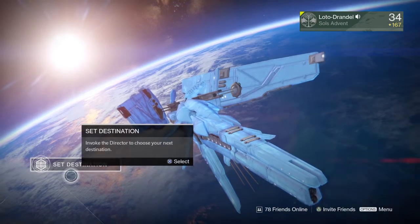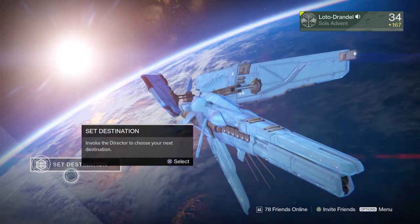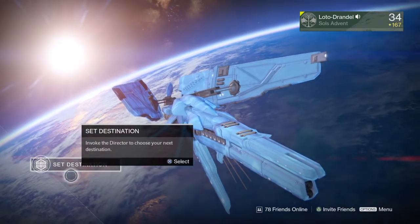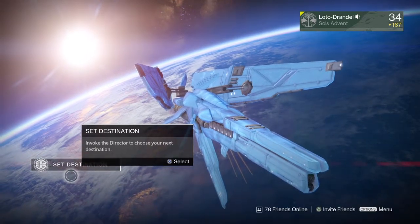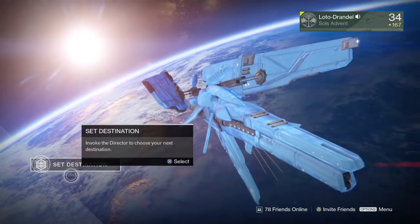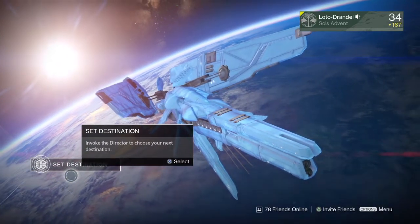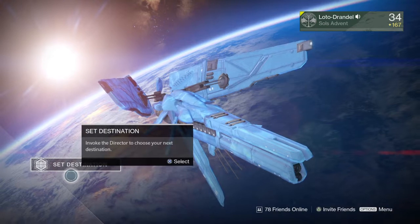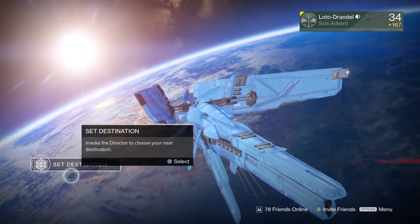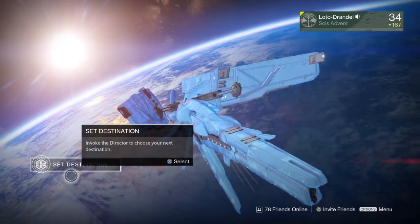For our weapon changes: auto rifles have had damage fall off starting closer. However, stability has been reduced so you now must have better weapon control to land consistent headshots. Damage done against AI combatants has been increased by 30%. Base damage across all archetypes has been increased. Pulse rifles — all stable, low recoil — now use medium rate of fire base stats. Medium rate of fire has been increased slightly.